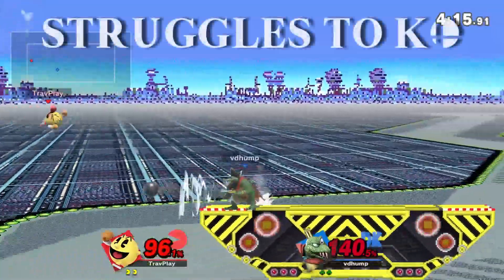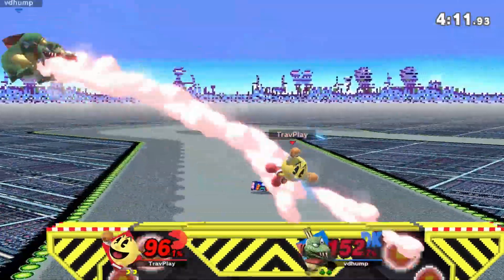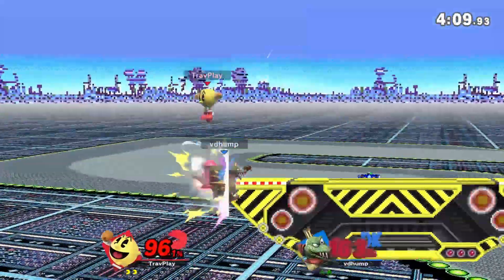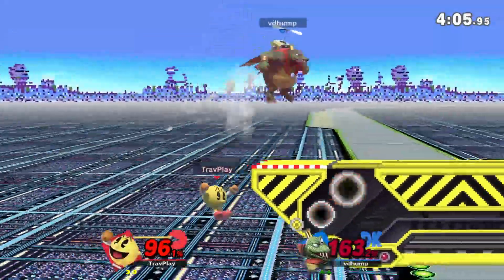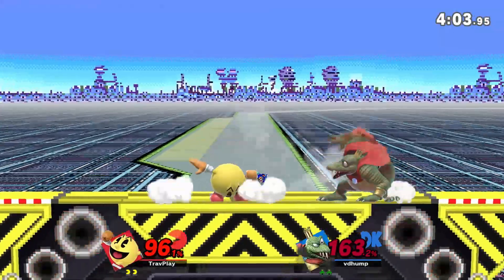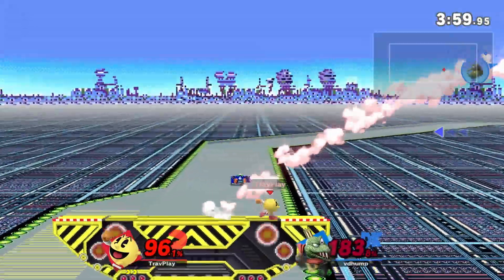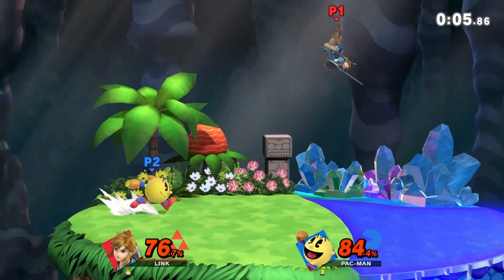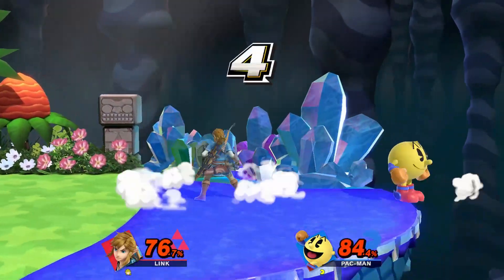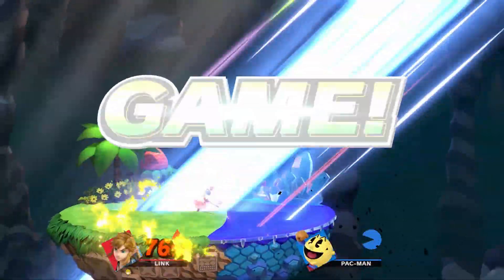As for Pac-Man's weaknesses, we'll start off with his struggle to KO you. He definitely has moves powerful enough to knock you to the blast zone, but most of them are slow and easy to react to. So it's pretty often that you'll get up to high percentages before he can finally land the killing blow. This gives you a good chance to take the lead and then play defensively against him. As long as you avoid running into his traps and setups, you should be able to outlast him. Do whatever you can to take the lead before he does.